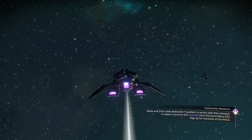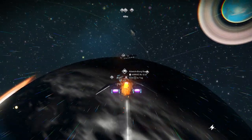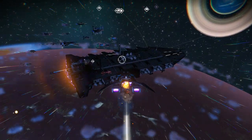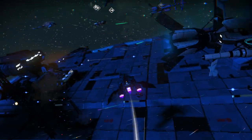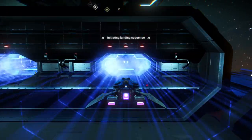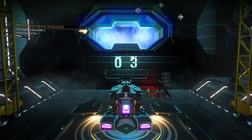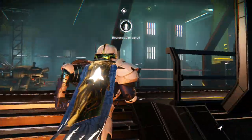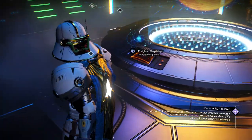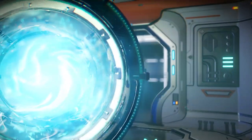We're going to head over to our freighter and use the portal. I'll show you a little trick — we're going to use the portal itself to find a system with exactly what we're looking for: an airless planet, a hexagonal planet, something without any flora or fauna, no sky, no atmosphere. I know there's a system out there I've been to that has what we need.